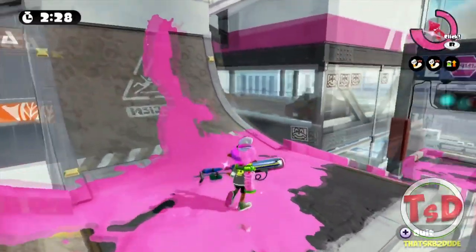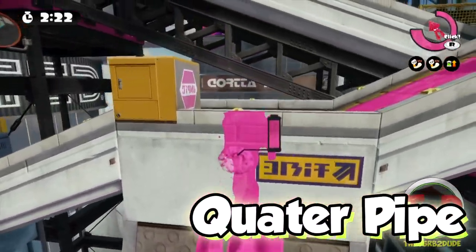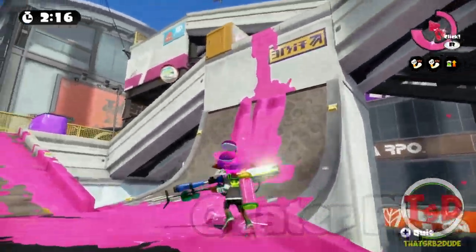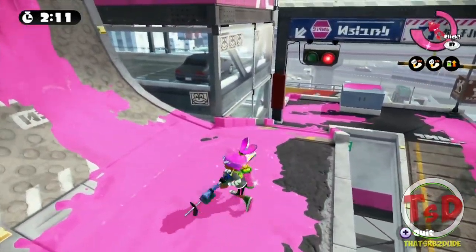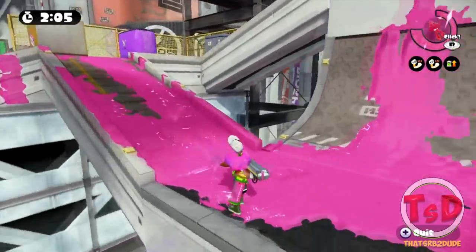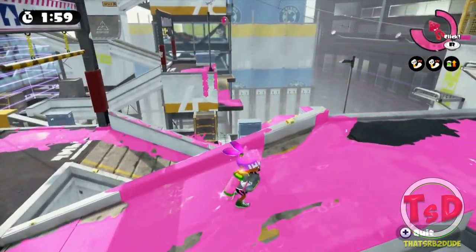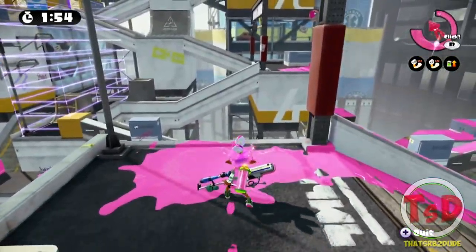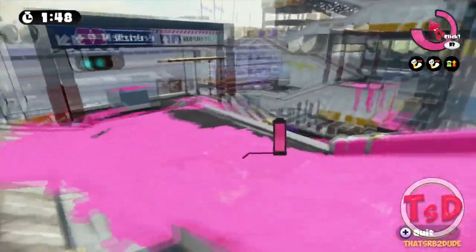This area is known as Quarter Pipe, and it isn't really an area that gets normally called out in tower control and splat zones. For Rainmaker sometimes, because some people do bring the Rainmaker up here, but it's very rare. The ramp section — we don't really have a callout for this, but if somebody has pushed onto this part of your ramps, just call out that somebody is coming up from our plat. If somebody's coming up from your plat, you'd expect them to be on the ramps right there.